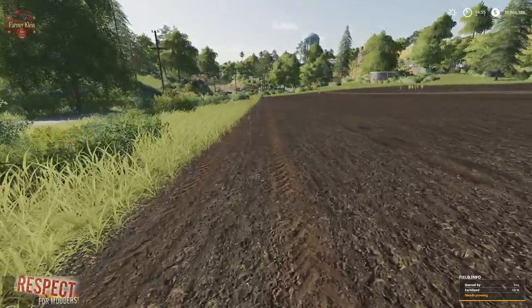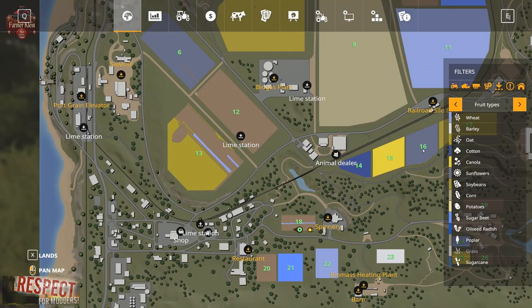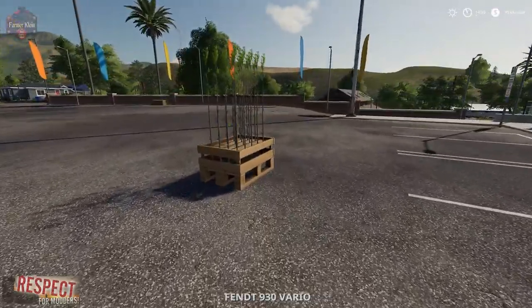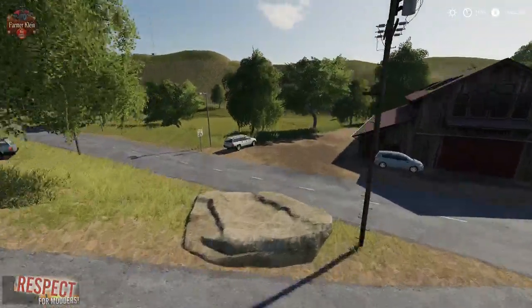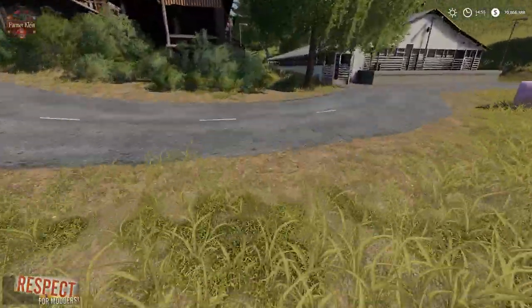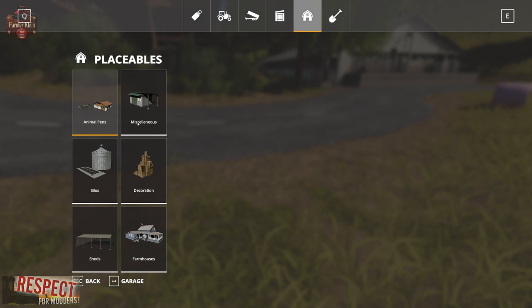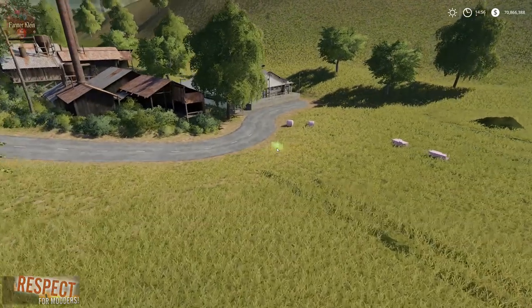Let's go back to the shop and talk about the Hand Plant Saplings mod. If we go to the store and into miscellaneous, we're going to see we have a Hand Plant Saplings mod. It costs $3,400 and $5 a day. What we have to do is place this on the ground wherever we want.